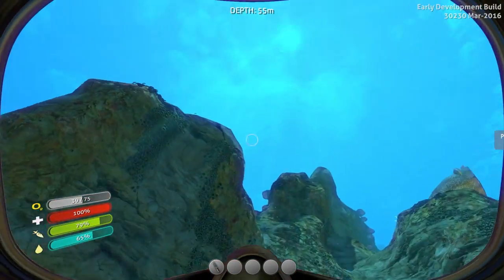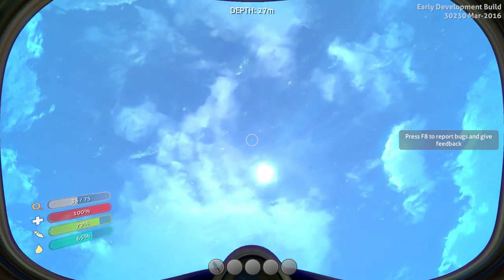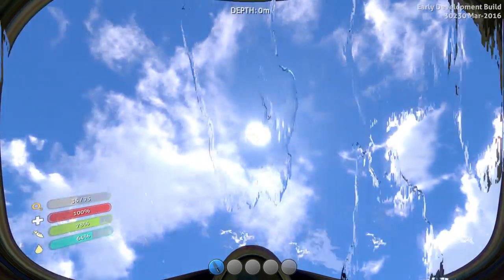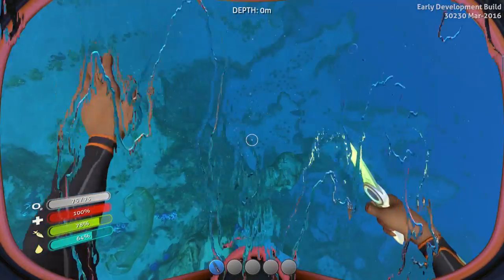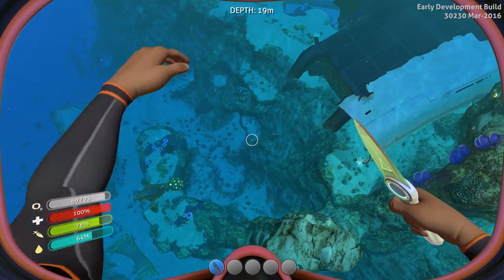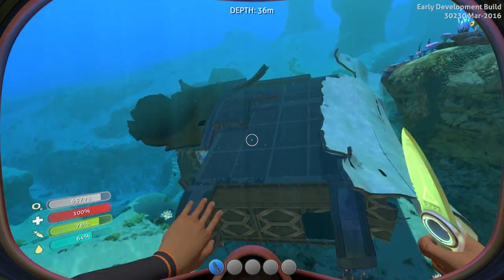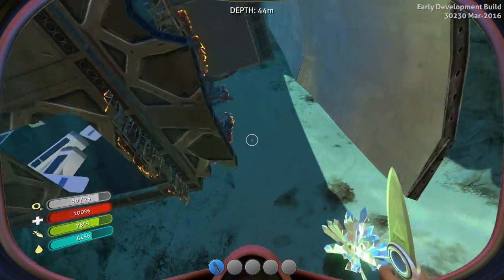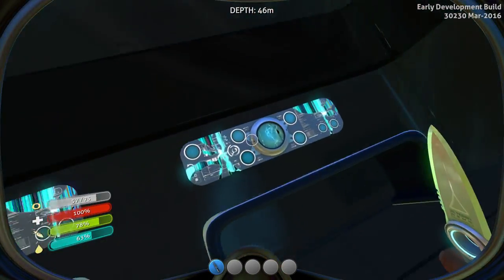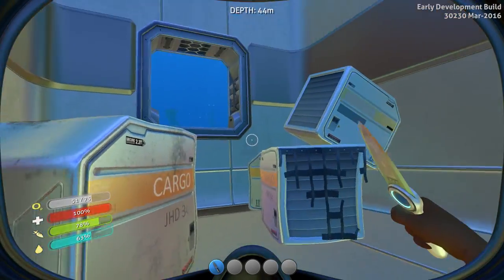Alright, let's go get some air real quick and we'll head down that way. Should probably get our knife out just in case we get attacked by something. Alright, so we got air. Let's head down this way. Oh, that's like a chunk of the ship. Neat. What is in here? Anything good? Nothing.